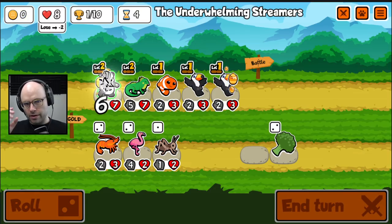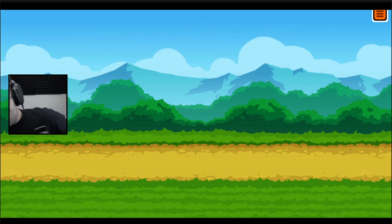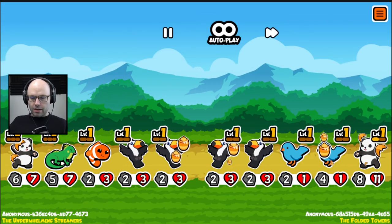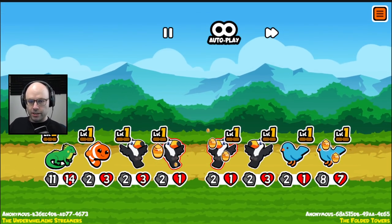Then you get stronger every turn. So we got quite a strong iguana. You always want the iguana at the back, because if the enemies are spawning a bunch of bees, we want to make sure the iguana's alive to see all of them.